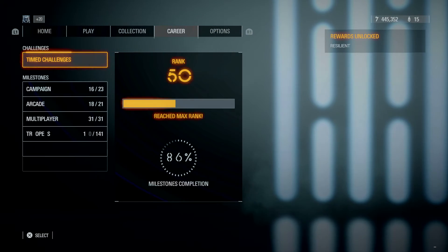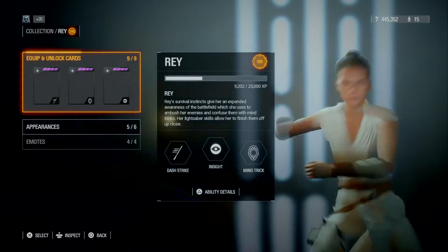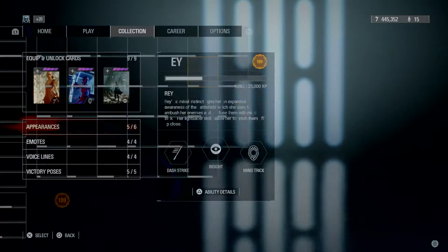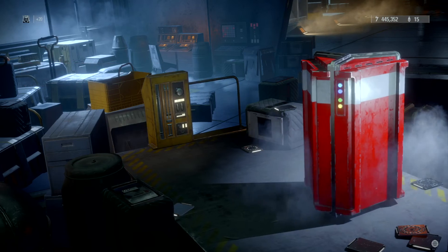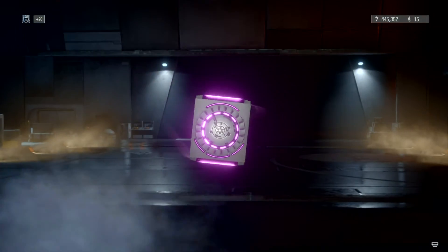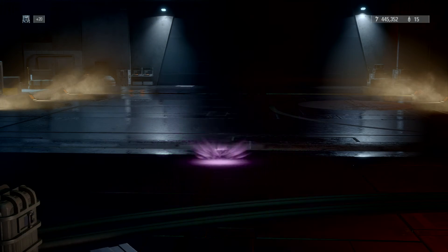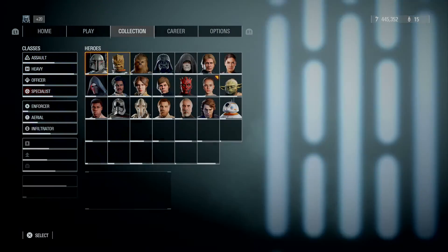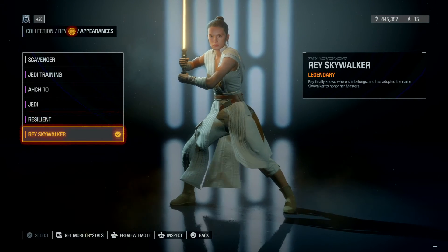Let's go to my collection screen. Oh, do I have to get it in the crate? Yes — grab it in the crate. And there you go. That is the Rey skin that I have now unlocked, but will not be using because the Skywalker one is better.